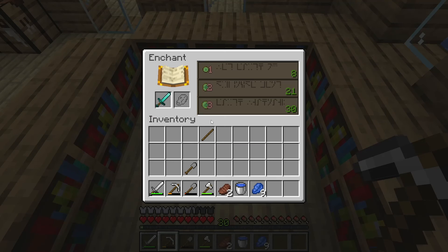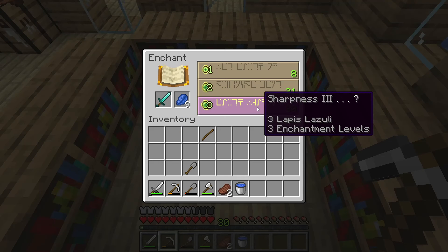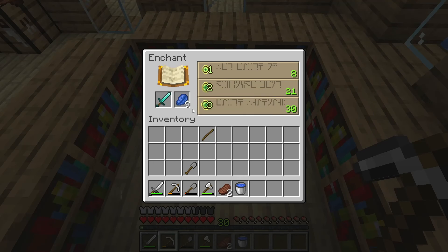We're gonna do another enchantment here. I will only be able to get Sharpness 3, but if I get a good enchantment on this one then I could combine the two to get a pretty good sword. I might do a pick after this, but this is enough enchanting for today — I'm not gonna enchant anymore this episode, just this one right now.